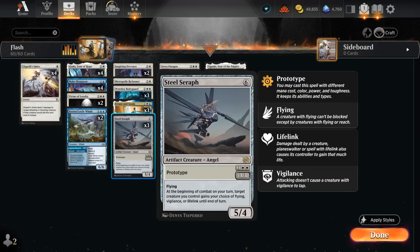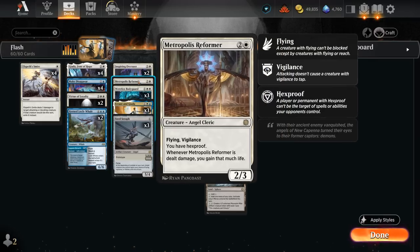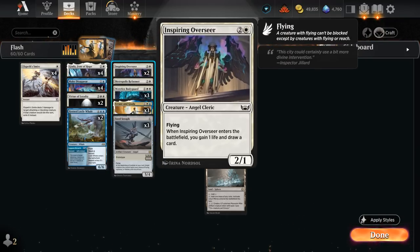That interaction is also particularly nice if we exile our Steel Seraph, since exiling a prototype creature means it will come back as the more expensive variant — in this case a 5/4 flyer that can give flying, vigilance, or lifelink to one of our creatures until end of turn. The 3/3 is also totally fine when facing aggressive decks, and lifelink can help in a racing situation. We also have one copy of Metropolis Reformer, a 2/3 with flying and vigilance that has hexproof, and two copies of Inspiring Overseer — a 1/1 flyer that gains life and draws a card on entry.